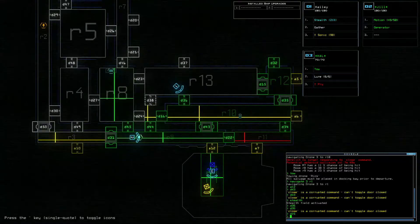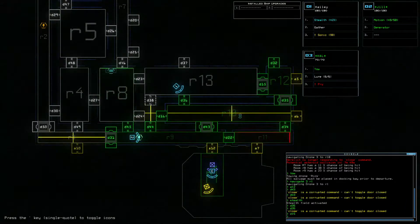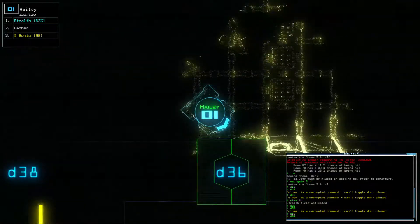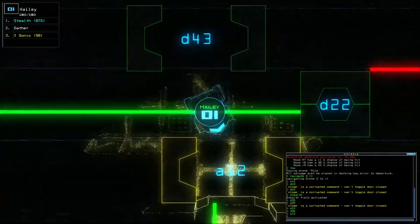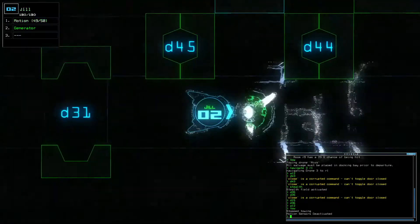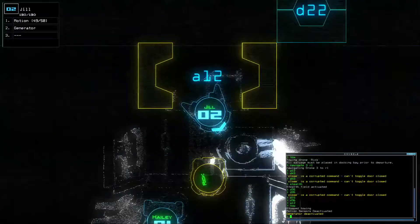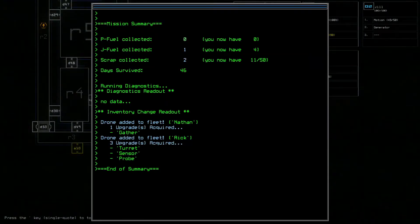The question is whether whatever is inside D16 is hostile or not, but I have no way of knowing so I can't take the risk of going in there. I think we need to wrap this one up — we recently lost another drone and I think we've gotten enough from this one. We already have two drones, we really don't need a third. We'll just get Jill to come back out and we'll exit. I don't know if the corrupted command is just for this ship or something we'll have to deal with going forward.